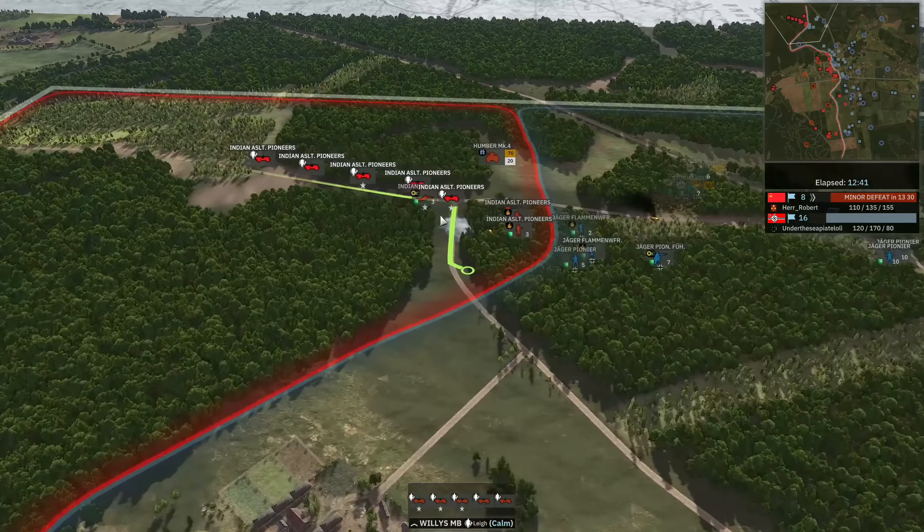Now we're going to be seeing a Stug 3 coming through on the bottom side. The Stug 3 is actually going to be able to defeat a Sherman 5 at range. So Herr Robert is going to probably now need a 17-pounder if he wants to control the open range engagement. That off-map does kill one of the Bofors and also takes out the leader, which is really big.